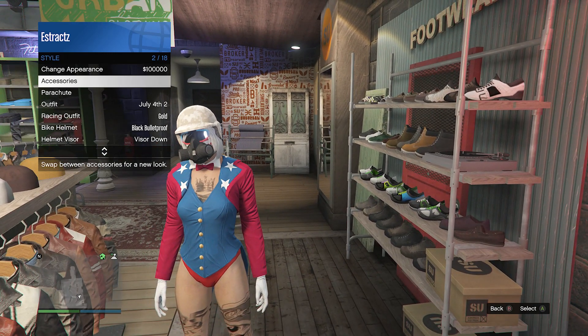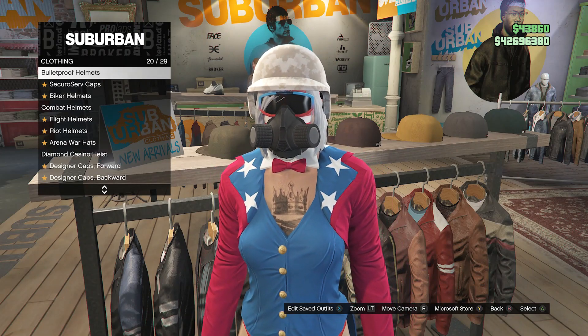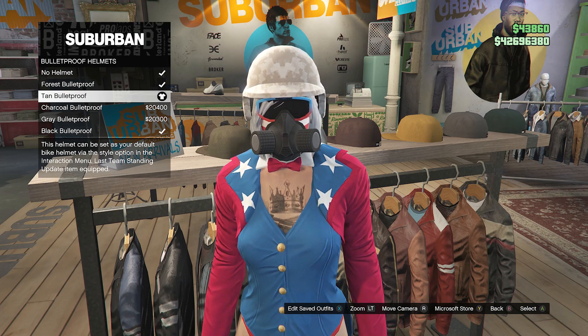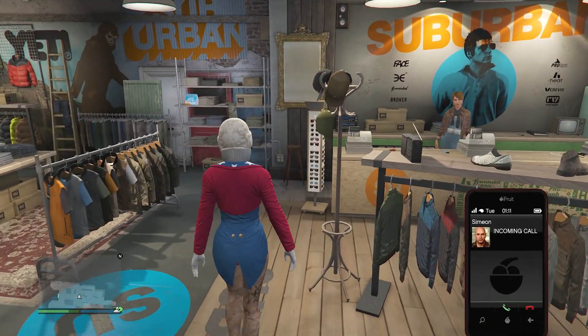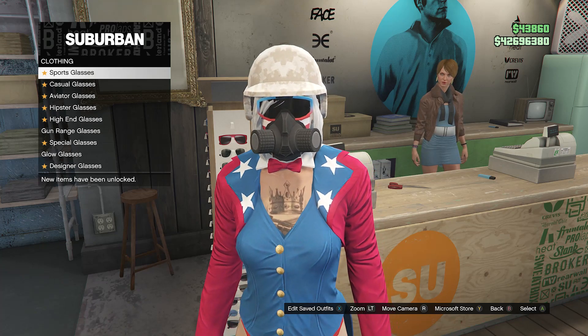Once you've equipped your rebreather, head over to the hats section. Scroll down to bulletproof helmets on slot 20, click on bulletproof helmets, and equip the tan bulletproof. After you equip the tan bulletproof, back out of the hats and head over to the glasses section.